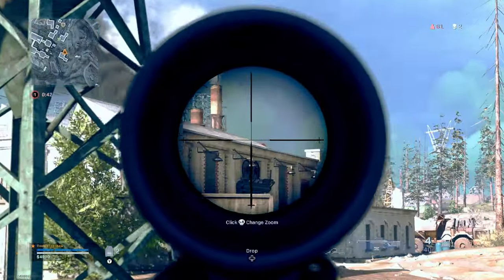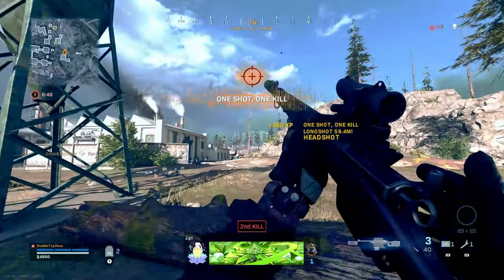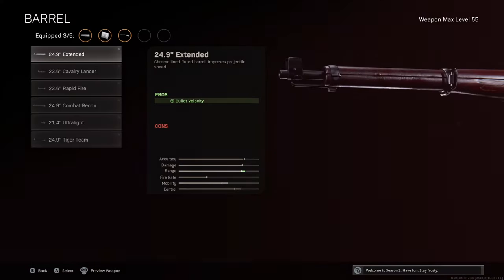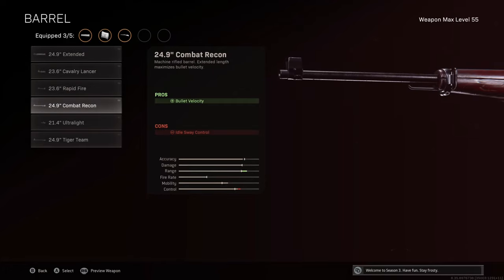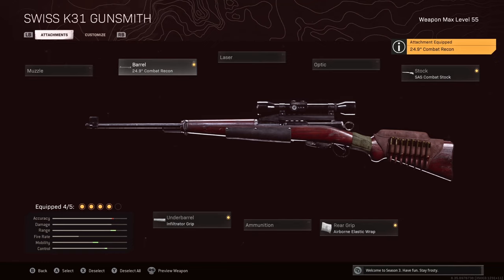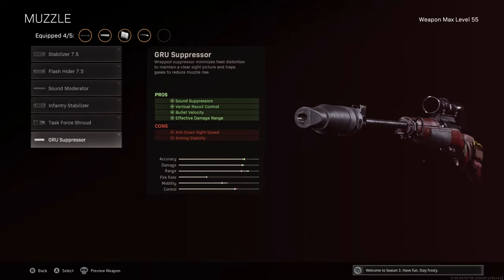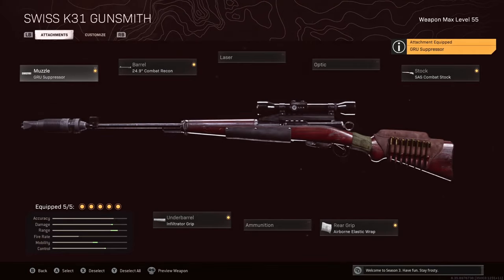For Warzone in Verdansk 1984, we're not ready to slow down. We're borrowing the Airborne Elastic Wrap, SAS Combat Stock, and Infiltrator Grip from the Cold War setup for maximum mobility. We're switching from the Tiger Team barrel to the 24.9-inch Combat Recon barrel, pushing bullet velocity from 700 up to 1225 meters per second. We're also swapping the Stabilizer .308 for the Grooved Suppressor, keeping us off the radar and adding more bullet velocity, taking it from 1225 all the way up to 1350 meters per second.